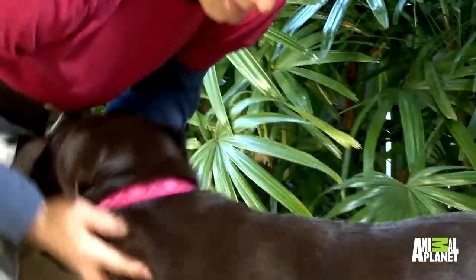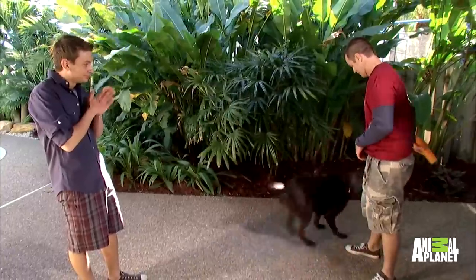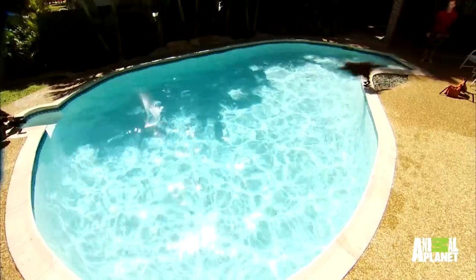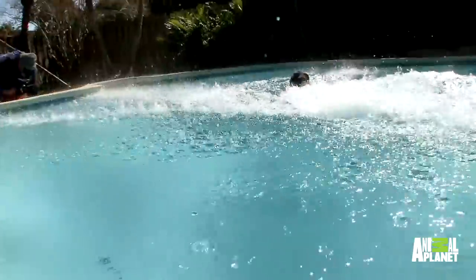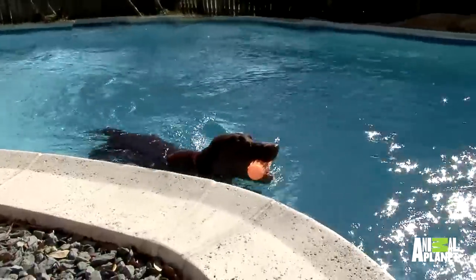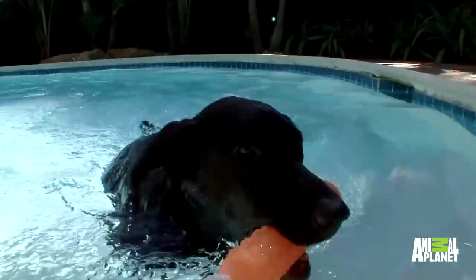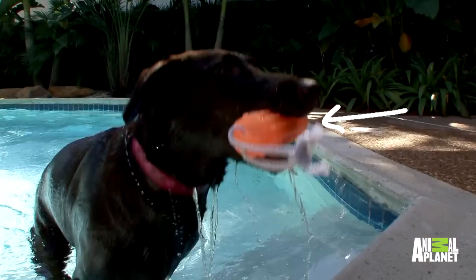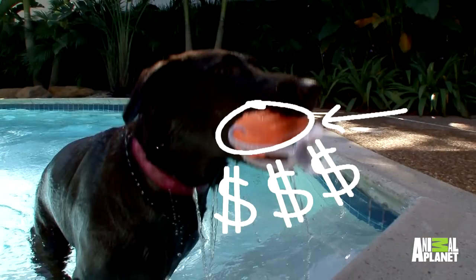So let's see how Kaya does in the water. Get it, get it, get it. Wow, she's not just a water-friendly lab, she's part submarine. Clearly we've got step one under control, and rewarding her with that toy is what we'll use to teach her this trick.